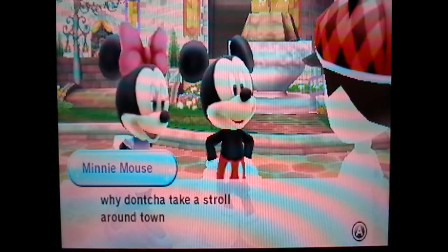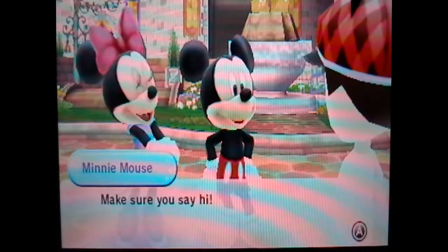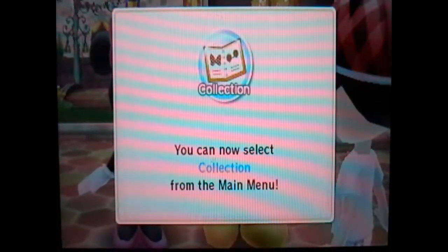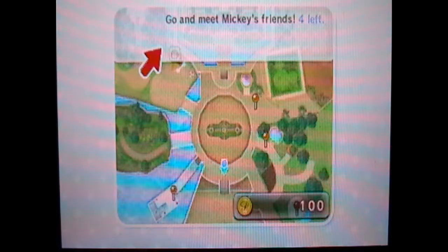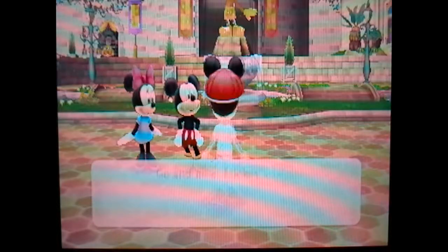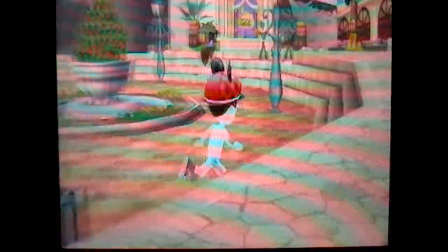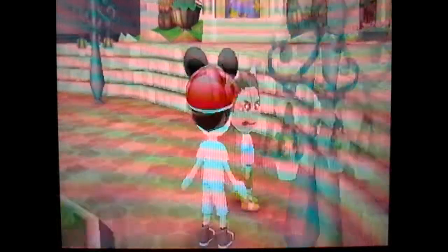Say, Zach, why don't you take a stroll around town and get a feel for the place? You might run into the rest of the gang here too. Make sure you say hi. Collection. Tutorials. All right, I'm set to play. The hints displayed at the top of the bottom screen will provide information on how to proceed. Important locations and people will be marked with a pin, so use the hints to find them. Go and meet Mickey's friends. This is going to be so cool to play.